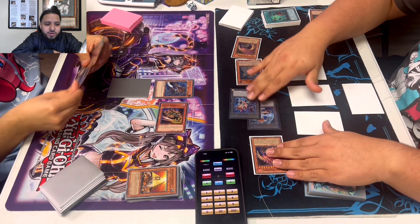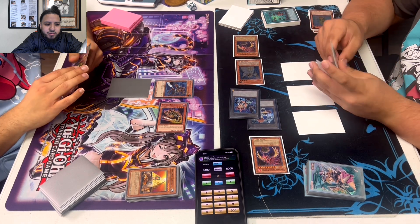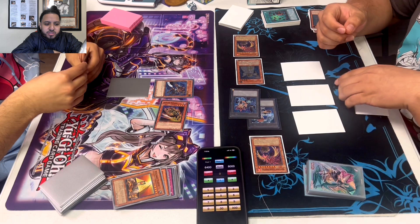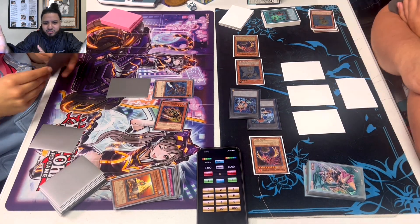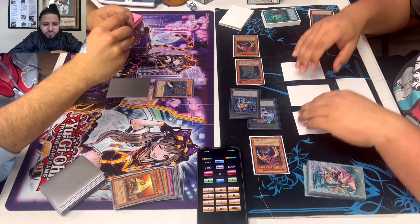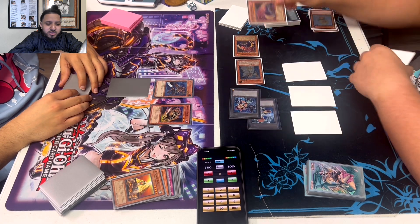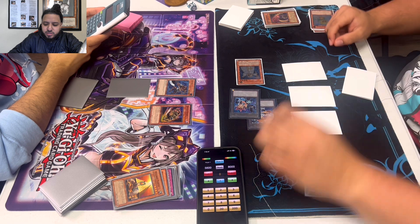Let's see what Julio can do — Bob's got three back rows, so it's going to be pretty tough for Julio to get through all these. Also, I do speed up these duels, so sometimes you see people shuffling much faster. I try to cut it down for longer duels because I don't want to upload 30-minute videos. So he doesn't summon the Krebons — he just attacks into the Amaryllis and takes 800. He attacks over both Amaryllises.